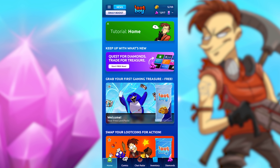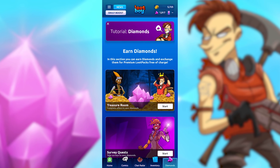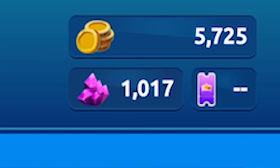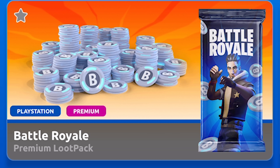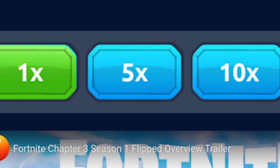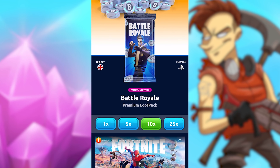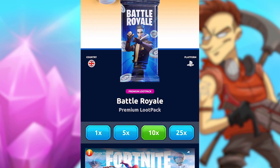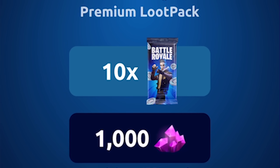I've just opened up my Loot Boy app and I'm going to open a Fortnite pack, spending my diamonds today. I've got 1,017 diamonds. I'm going to scroll down until I find the Fortnite pack — here it is, the Battle Royale Premium Loot Pack. You can buy 1, 5, 10, or 25. We're going to spend all of our 1,000 diamonds and open 10 of these packs. Let's see what we get — will we get any V-Bucks? Get now, buy this, confirm.